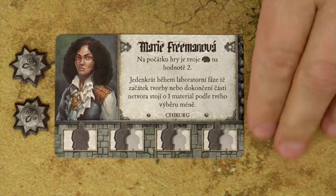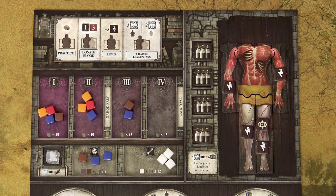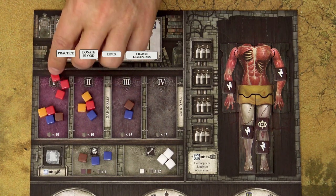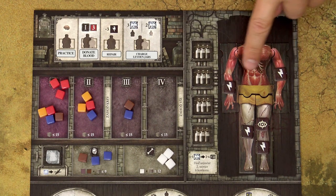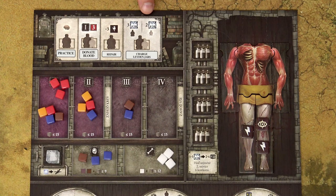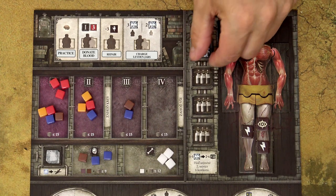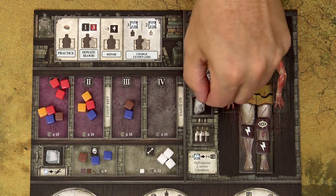There are also four action spaces on the laboratory board. The practice action gives you 1 expertise. The donate blood action adds 3 blood cubes (red cubes) to stage 1 on your laboratory board. The repair action removes up to 3 damage markers from any parts of the monster. The charge action lets you charge your Leyden jars: using an assistant, flip up to 2 Leyden jars to their charged side; using a scientist, charge up to 3.